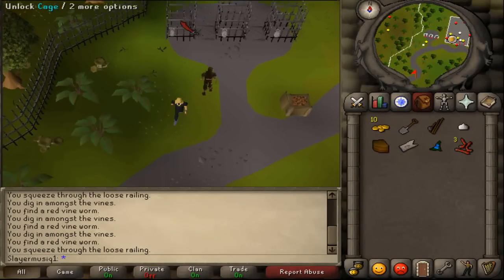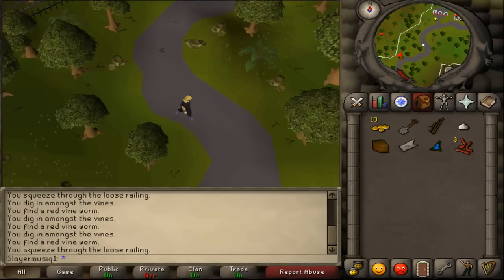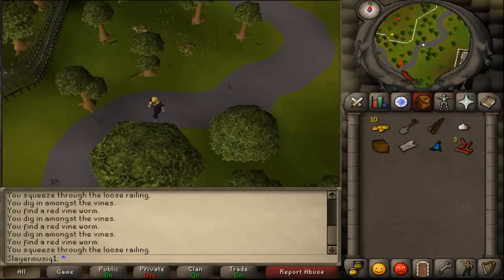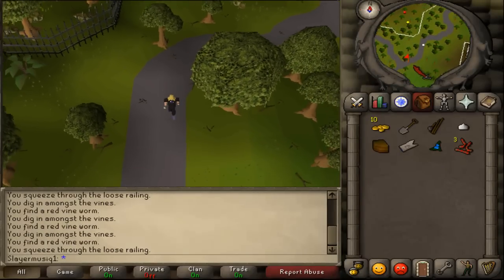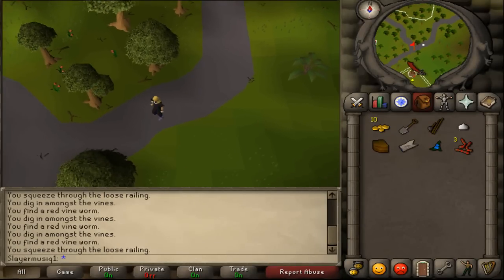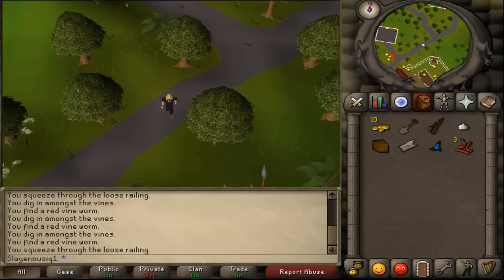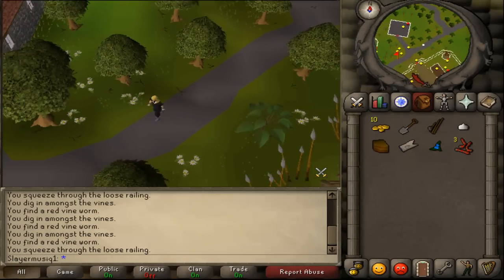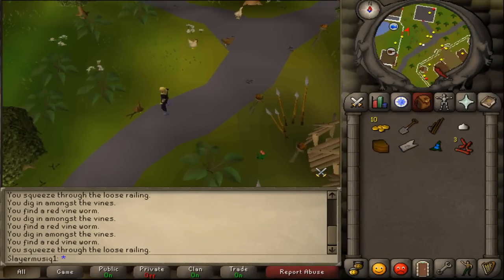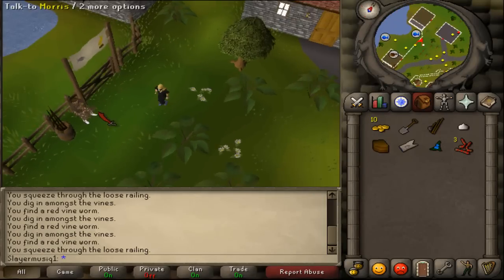When you've returned to Seers Village, at the three cages just follow the path south. We are now heading to Hemenster to enter the fishing contest. Just keep following the path south, and at the chickens go west, just west of the Ranging Guild. There you will find a lot of fishing signs — this is Hemenster.